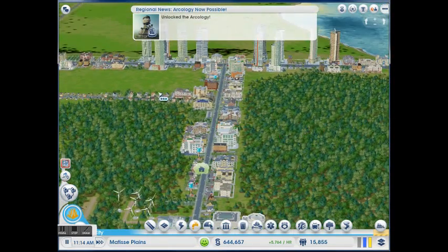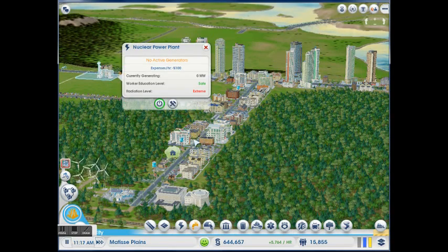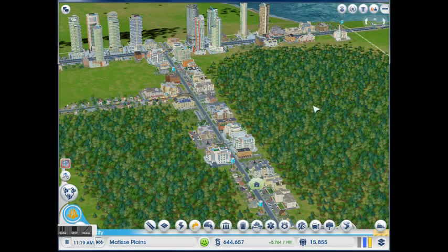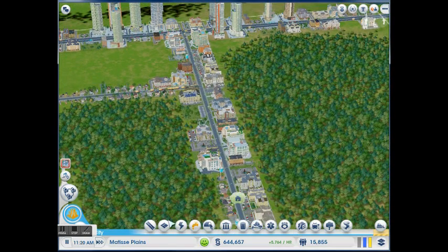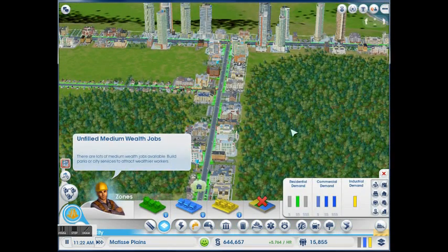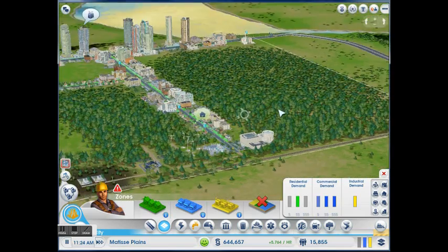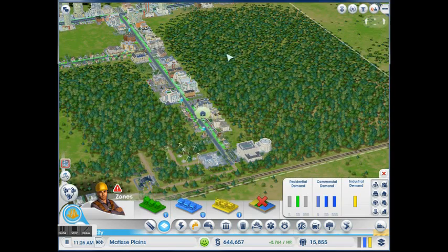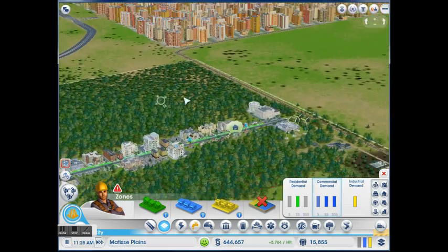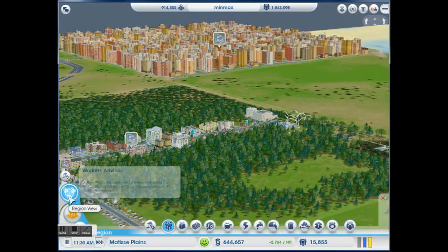Tax controls. As you can see, it's very boring. We have two nuclear plants with their reactors removed to give me jobs. Other than that, it is completely residential. The only purpose of this city is to give me the town hall and to give me starting funds. I let this run for a while before I started my main city, as you can see, off in the distance.